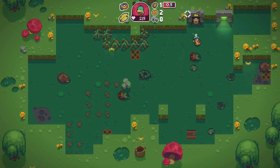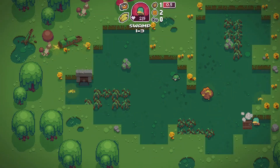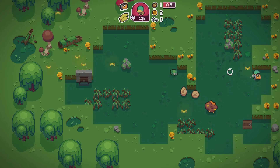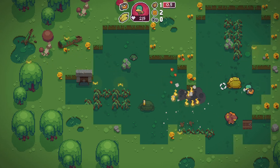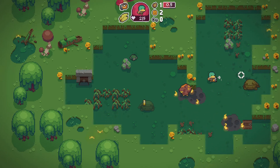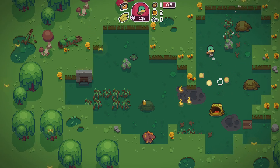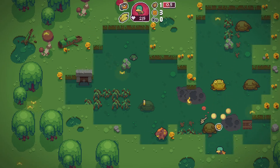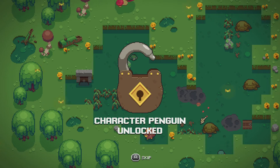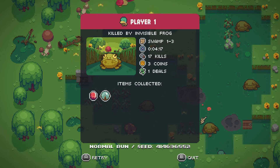A two — Anna, where did you come from? Oh, they're hiding in the water. Dead. Let's unlock a new character for that at least. Killed by invisible frog. Swamp one, three — four minutes, seventeen seconds. Didn't even last five minutes.